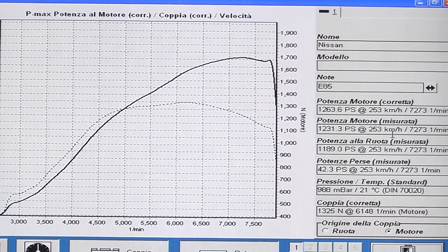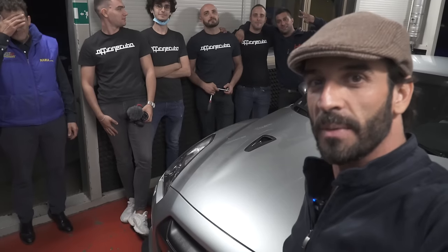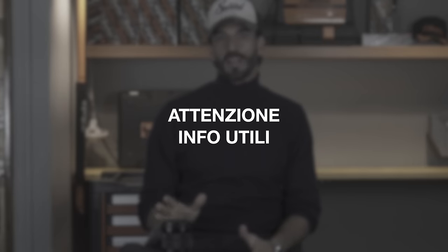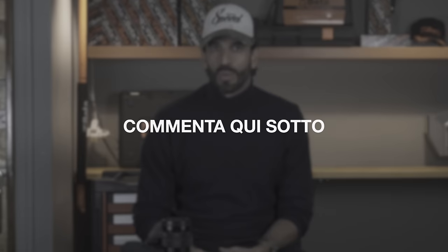2.335 Nm. Ragazzi, al top! Eroga 1.265 CV — che non è quello che ho scritto nel titolo, ho scritto 1.3 ma un po' per fare clickbait, spero non me ne vogliate. Se vuoi sapere come è stato elaborato il GTR e quali sono le componenti utilizzate, segui il profilo Instagram Officine Cubo: mappa, scarico, impianto benzina, elaborazione motore — è tutto lì. Siamo entrati nella storia: questo è uno dei 5 GTR più veloci d'Italia. È indubbiamente un GTR da record — 1.265 CV, forse tra le prime 5 GTR d'Italia e forse anche d'Europa.